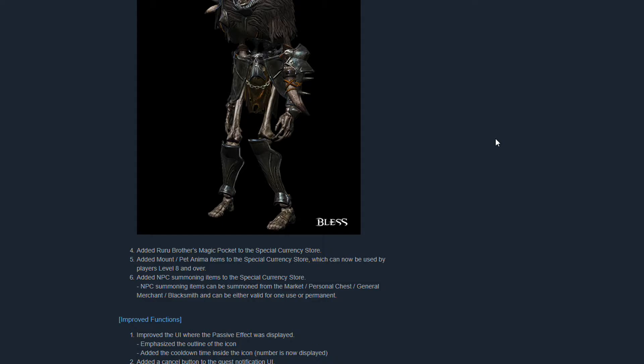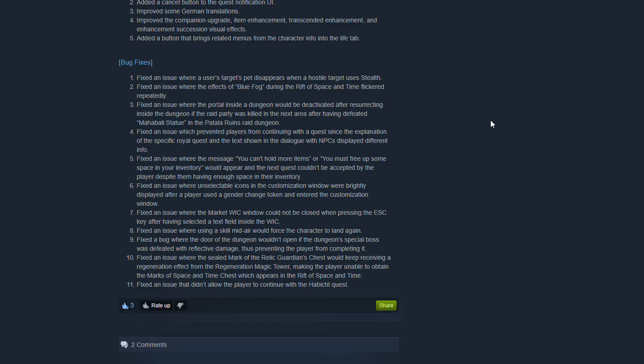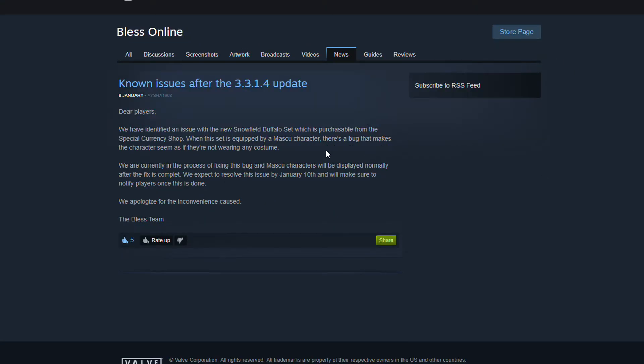With this patch there were also some improved functions, such as improved UI when the passive effect was displayed, added the cancel button to the quest notification UI, improved some of the German translations, improved the companion upgrade, enhancement, transcendent equipment and equipment succession visual effect, and added a button that brings related menus from the character info into the life tab.